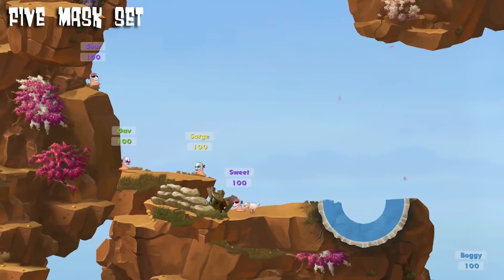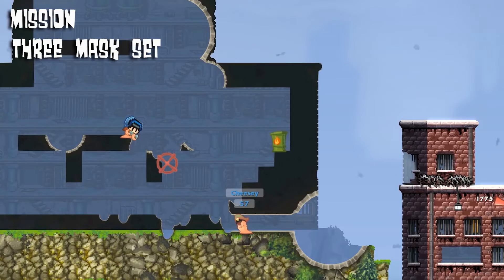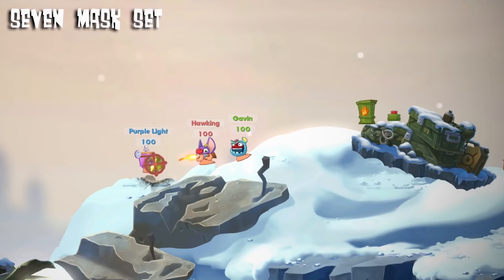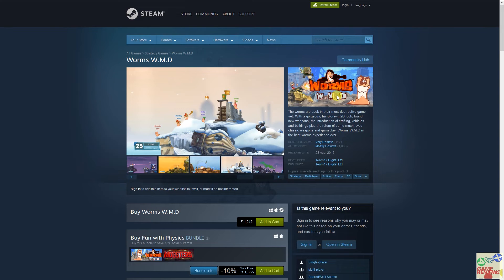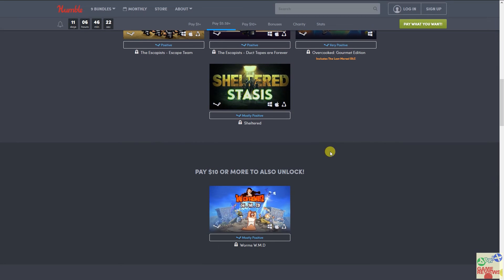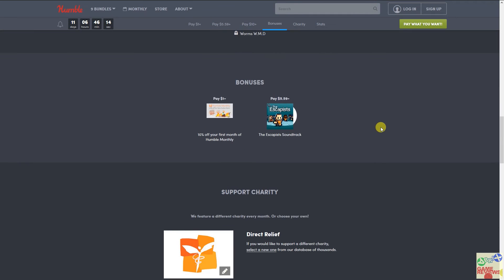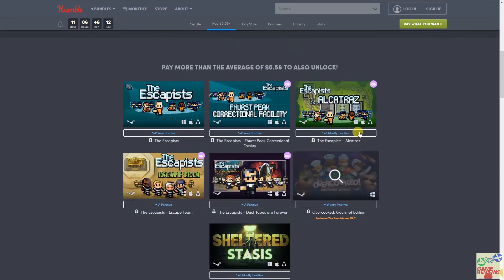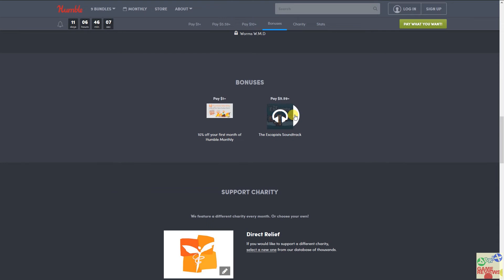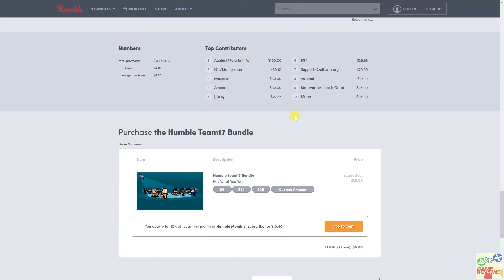I won't recommend picking the third tier. Five dollars for a single game doesn't add up too much. If they had included The Escapists 2 along with it at around ten or twelve dollars, the third tier would make more sense. But as it stands, I honestly can't recommend it. This is the Humble Team 17 Bundle.